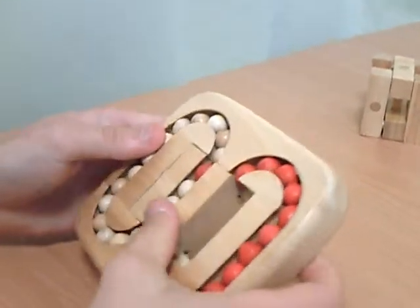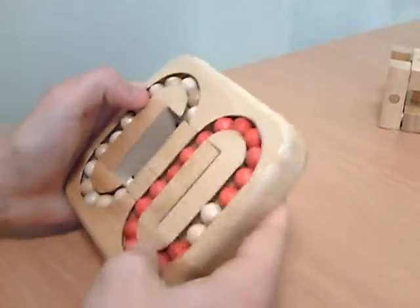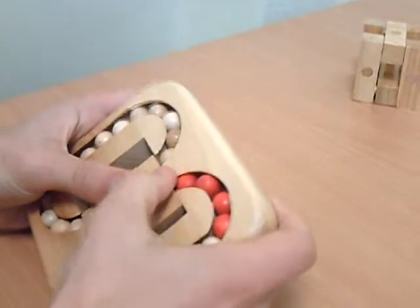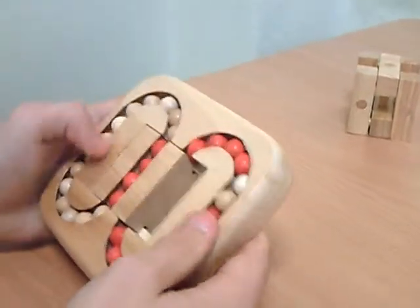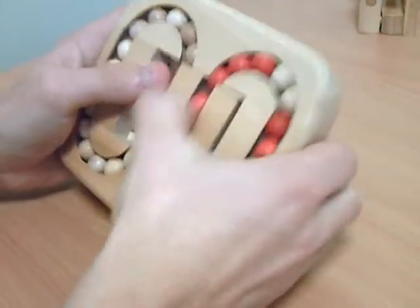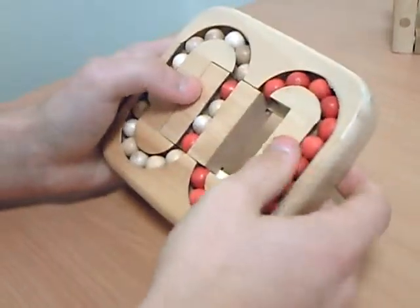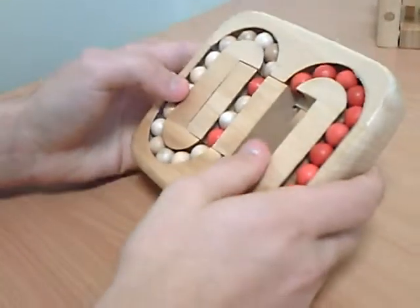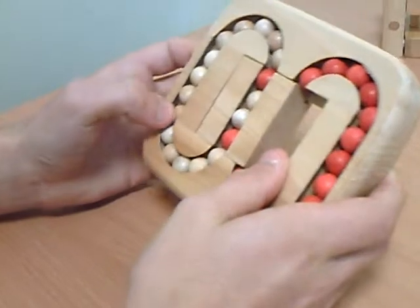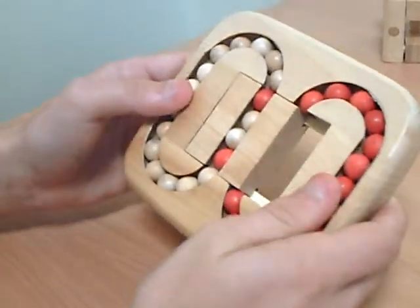And you can push it up or push it down. In these two parts you have red and white balls. You must put two red balls in the parts with white balls. Between these two red balls you must have two white balls. Goodbye.